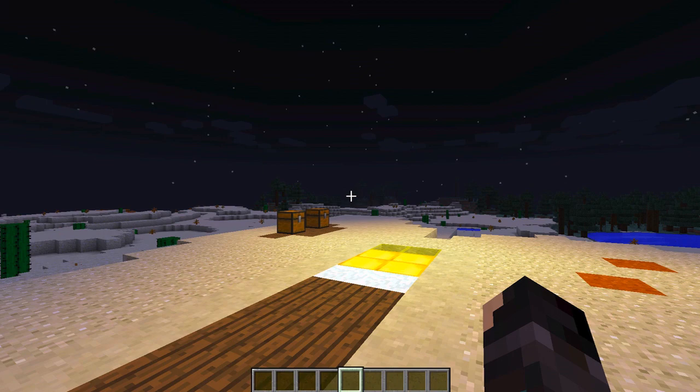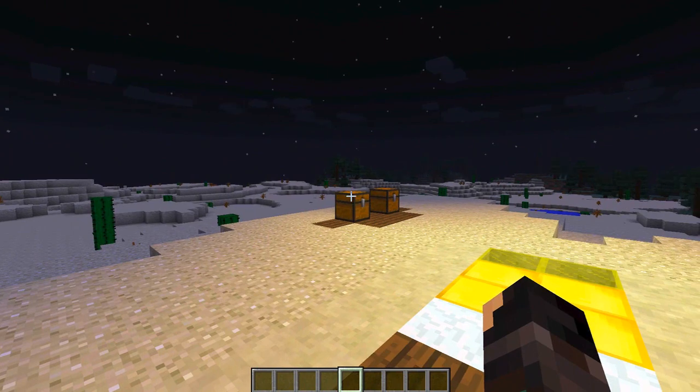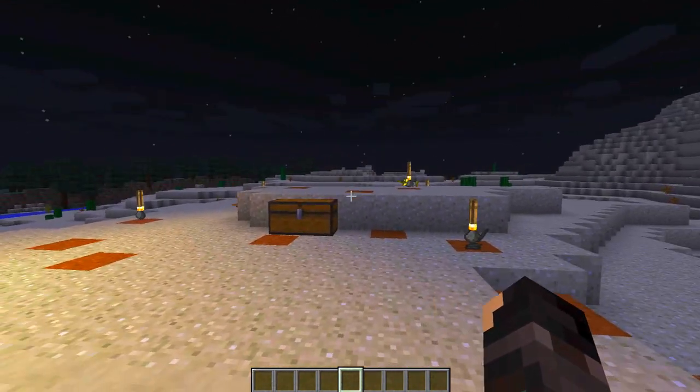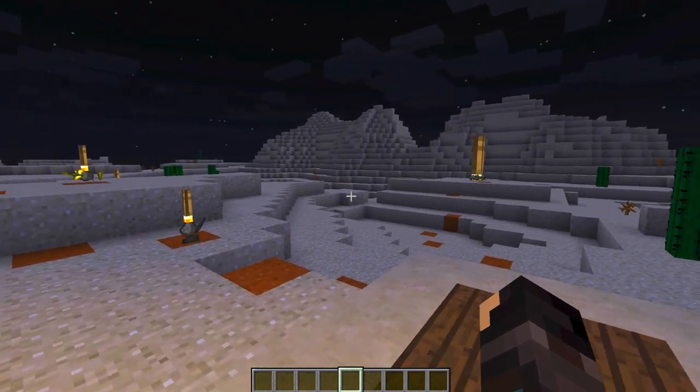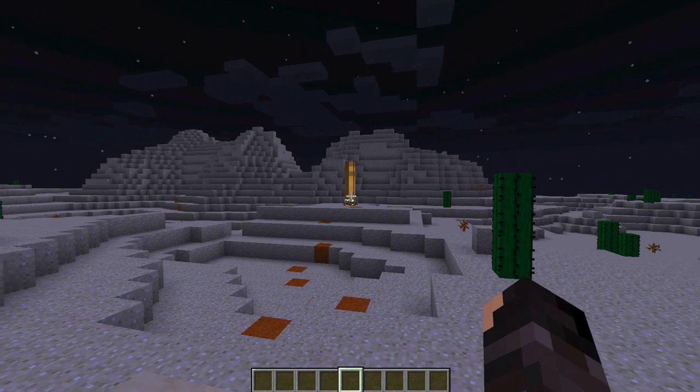We've got the torch gun, we have the torch launcher, and we have the absolutely amazing torch rocket. We're going to take a look at the more practical guns first and then we're going to set off some rockets. We have these little ones here, and then we have the mother rocket. Look at this bad boy - it's so big.